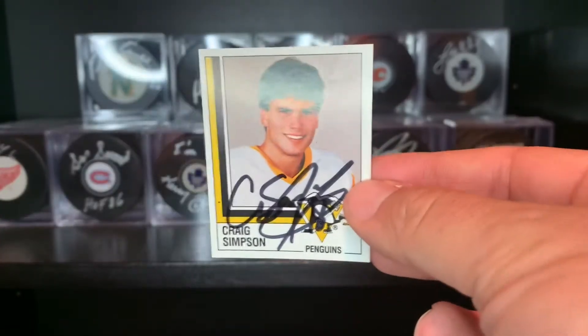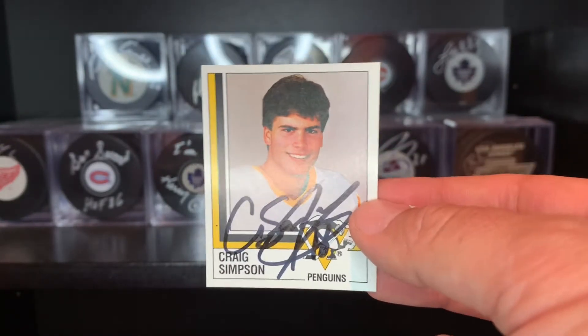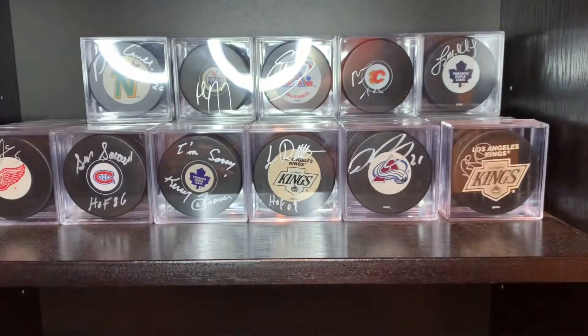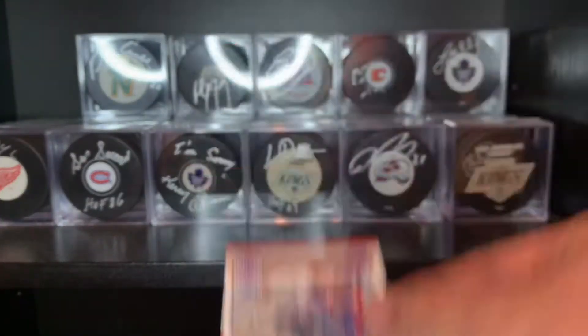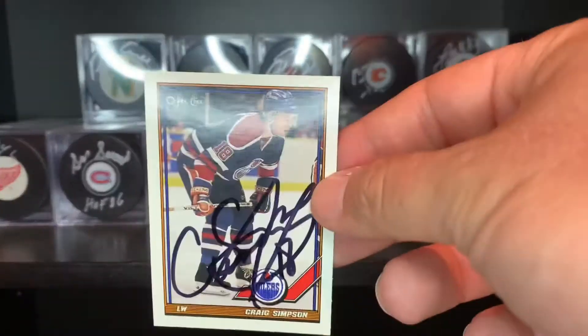Next guy sent to Craig Simpson — this is also a rookie. This is his 87 Panini sticker, did it in black. I wasn't crazy about it but it looks like a great autograph on there. 90-91 Score, 91 Bowman, and 91-92 O-Pee-Chee.